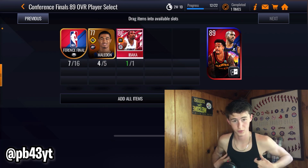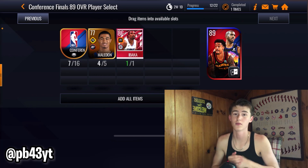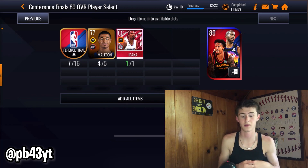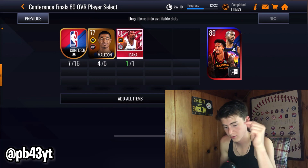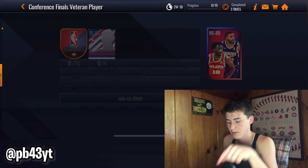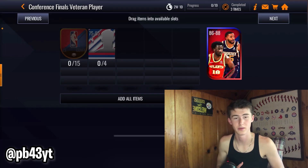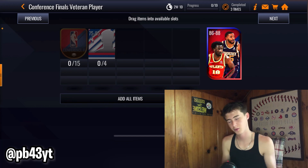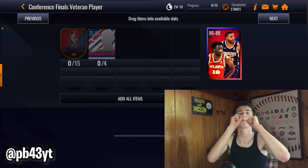I recommend buying the players for 2k coins — that's what they're worth. I really recommend taking the risk on this pack because you will save nine conference finals tokens, and you can throw those conference finals tokens into the actual set instead. Very, very good — I recommend doing this. If this video helped you guys, make sure you like and subscribe. I'll see you guys in the next one, peace out.